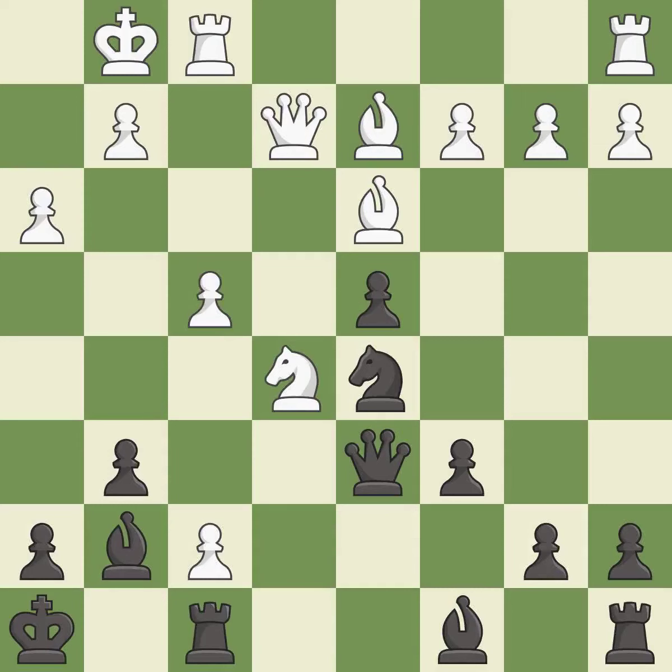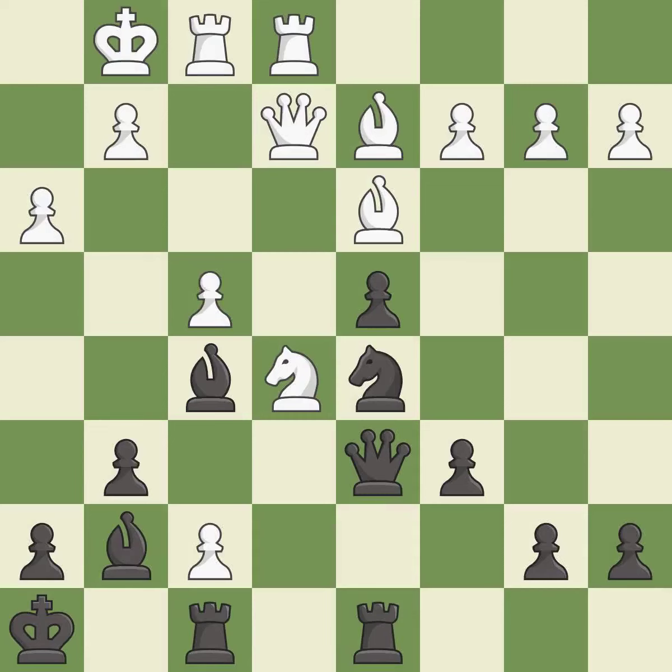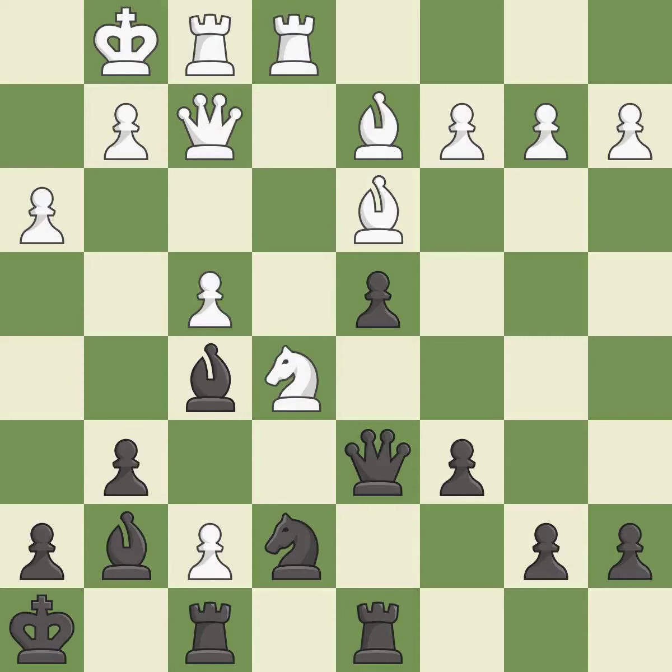The knight is now adequately defended. It is excellent. This offers to exchange pieces of equal value. It is best. This activates a rook by developing it off of its starting square. It is best. This develops a rook off its starting square, getting it into the action. It is good. This defends the attacked pawn. It is excellent.